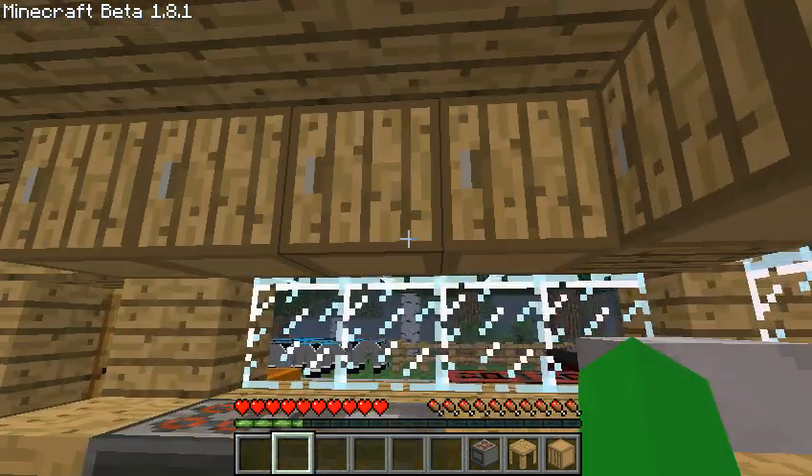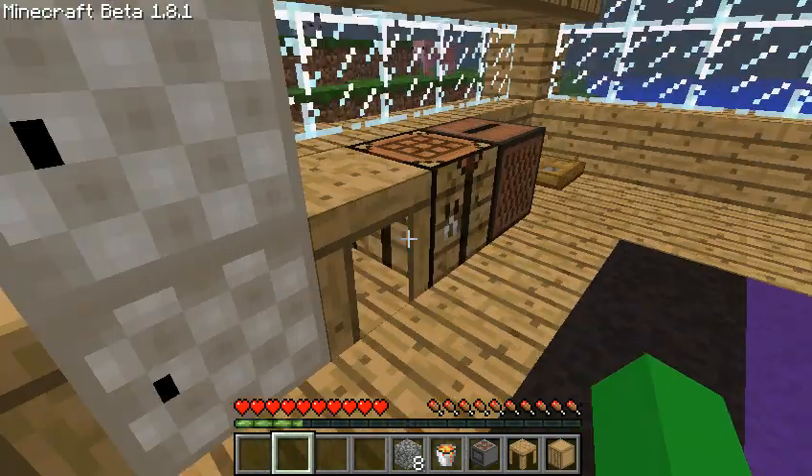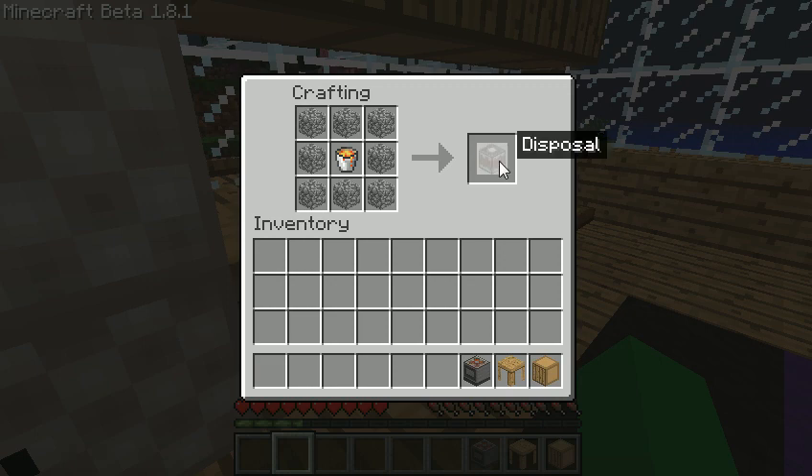Then with the disposal — the garbage disposal — you get a cobblestone and a lava bucket. You put the cobblestone around the lava bucket like a furnace, but you put lava in the middle. You get a disposal.